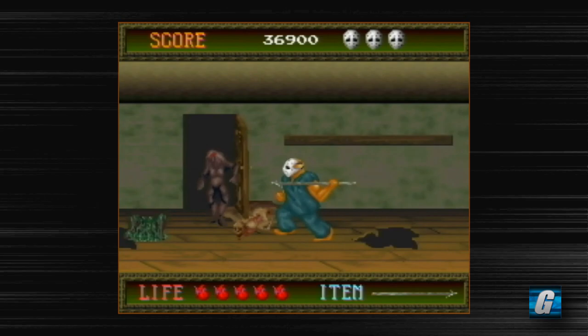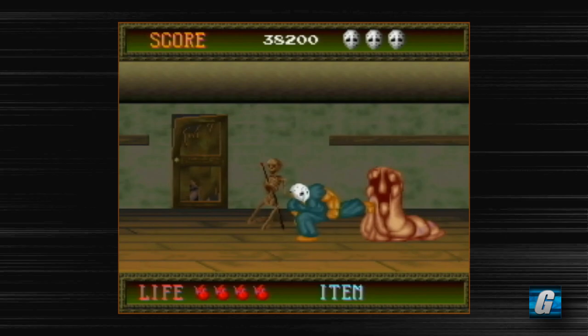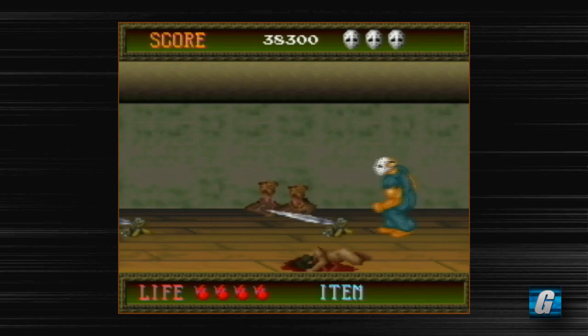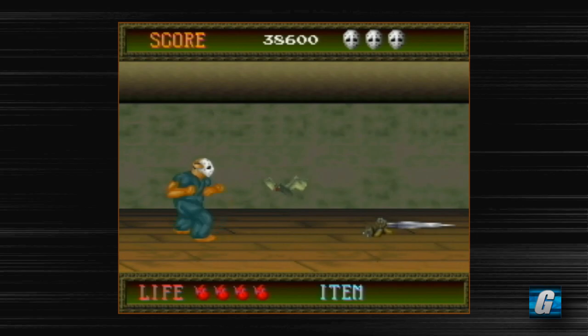Don't fall down those holes. What's kind of cool about Splatterhouse is that it's got alternate pathways. One of the tricks to beating this game is finding the ideal path for you — some paths are going to be easier for some people than others. I have a very specific path I like to take to guarantee success as I play through this game. Right here, you need to keep jumping over these swirling blades, just back and forth like that. Very basic stuff.